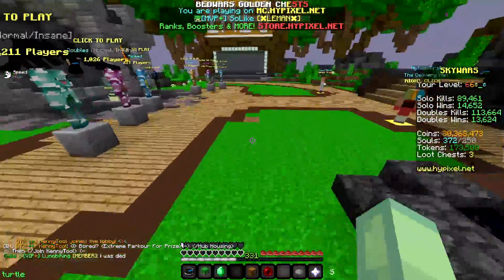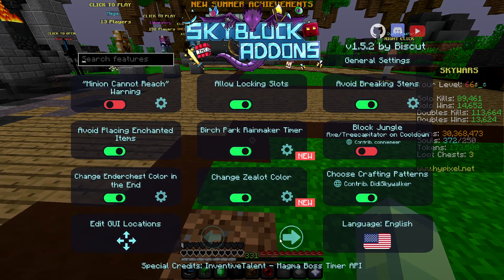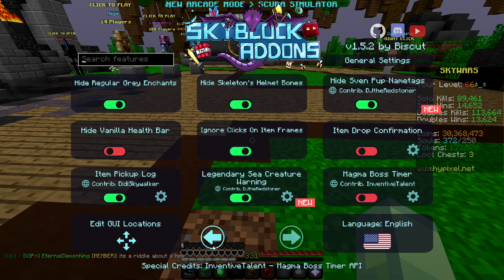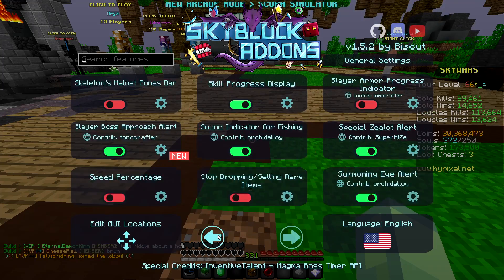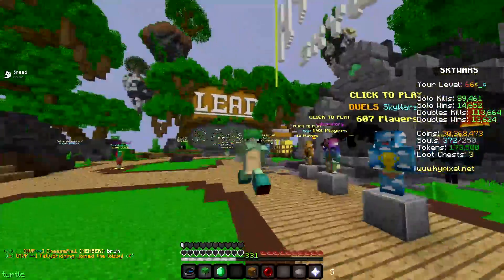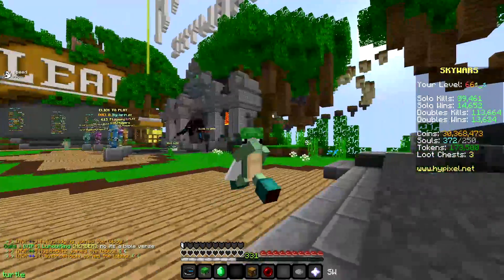The next mod is Skyblock Add-ons, which is slash SBA. This is just for Skyblock — if you're here for Skywars content, you won't need it. It's a huge quality-of-life mod for Skyblock. Just use the command SBA and look through all the settings.